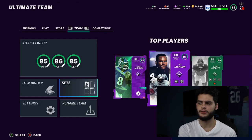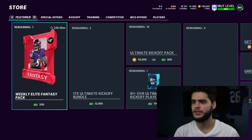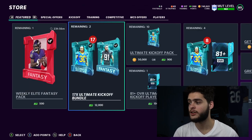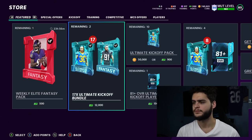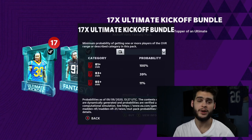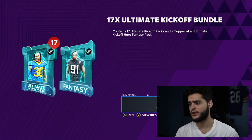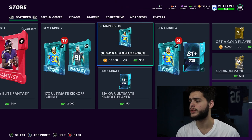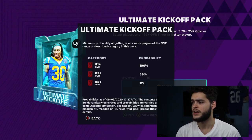Let's check the store. We have the Ultimate Kickoff bundle for $100 — it contains 17 ultimate kickoff packs and a top-tier ultimate kickoff hero fantasy pack. Packs guarantee 85 OVR or higher at 1-in-11. The fantasy pack contains one 80-plus overall kickoff player. It's kind of like the MUT Superstar bundle — not going to be anything super fun for anyone, more about completing content.